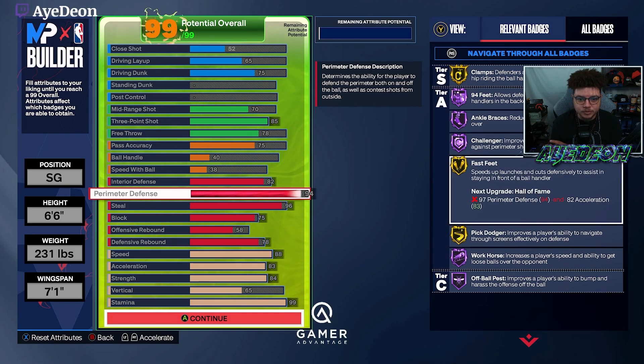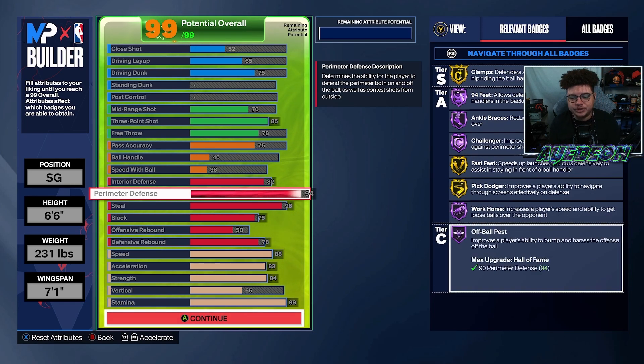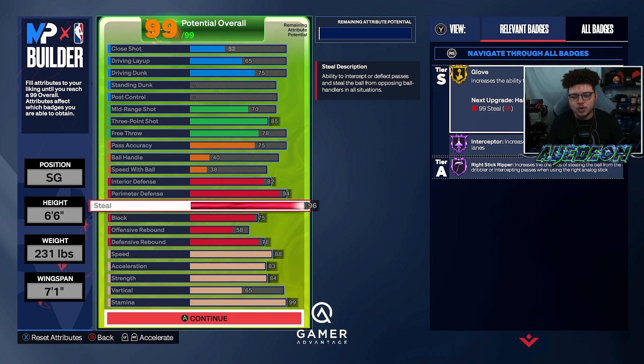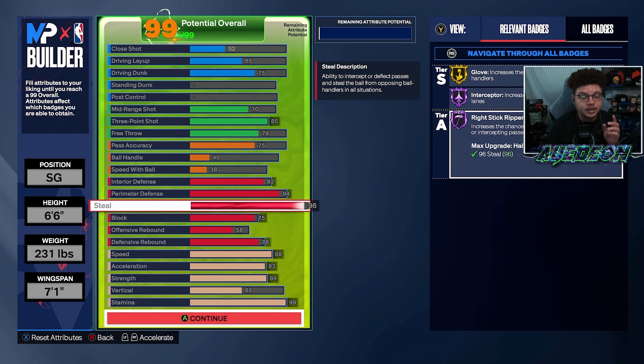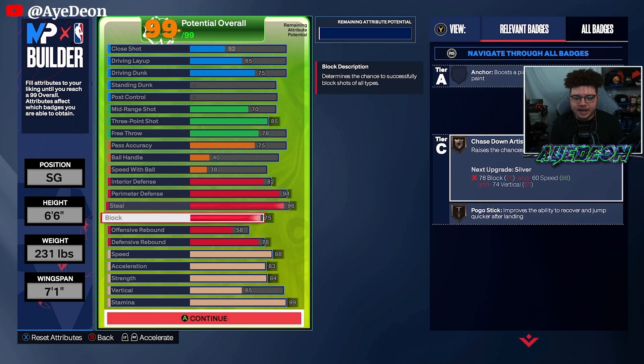I'm willing to sacrifice Clamps because of everything else here: Hall of Fame 94 Feet, Hall of Fame Ankle Braces, Hall of Fame Challenger. You only get gold Fast Feet, but nothing's wrong with that — gold Fast Feet works really well. Gold Pick Dodger, Hall of Fame Workhorse. You'll be able to play those corners in a zone very well. You'll be able to play those lanes because you have a 96 steal — yes, you only get gold Glove, but you get Hall of Fame Interceptor.